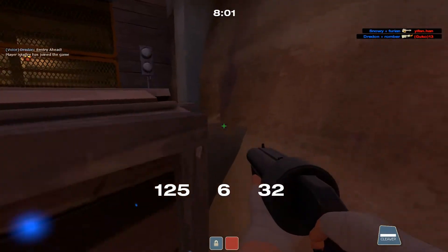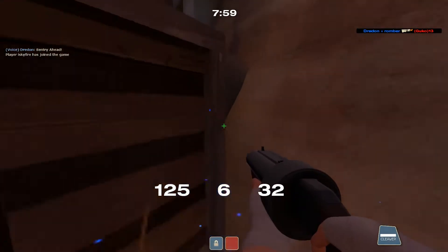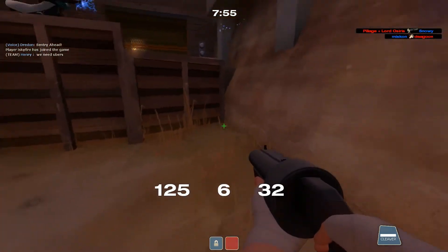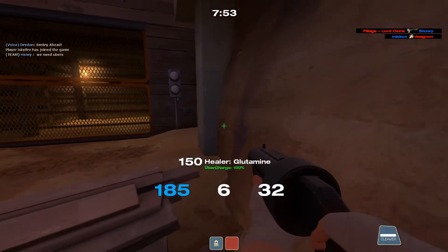Hey, what's going on guys, Nathan here bringing you a quick tip for Dustbowl. The quick tip here is actually the ability to jump up on this little thing that I'm showing right here as Scout.